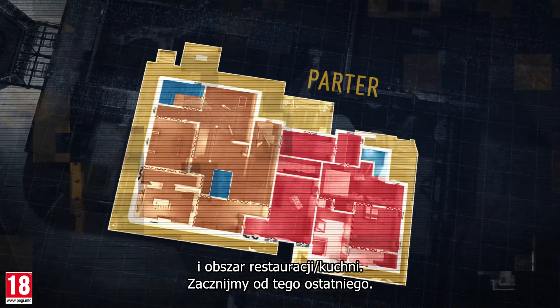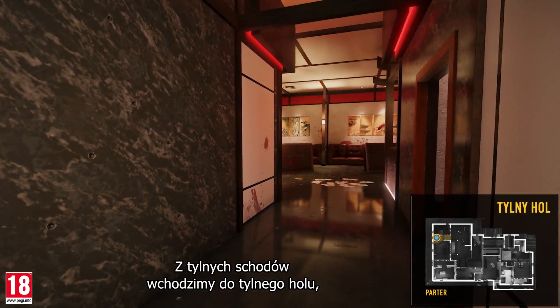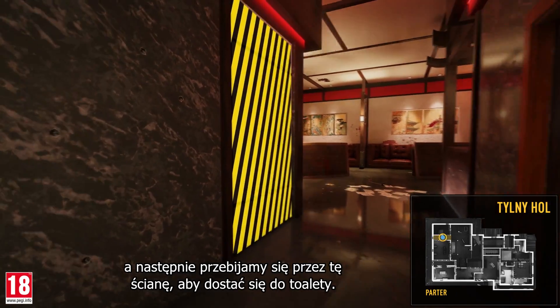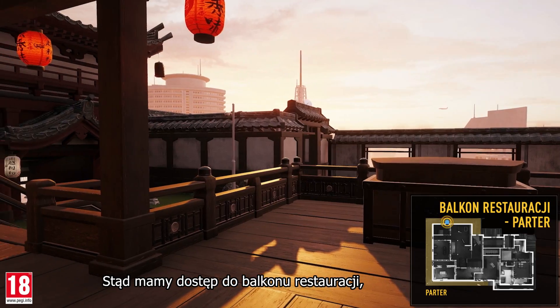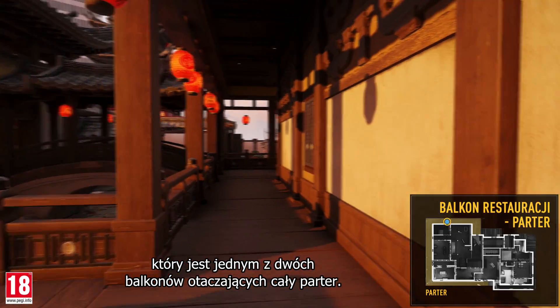Let's start with the restaurant kitchen area. From the back stairs, we enter into the back hallway, and then we breach through this wall to access the toilet. From here, we can access the restaurant balcony, which is one of the two balconies surrounding the entire floor.